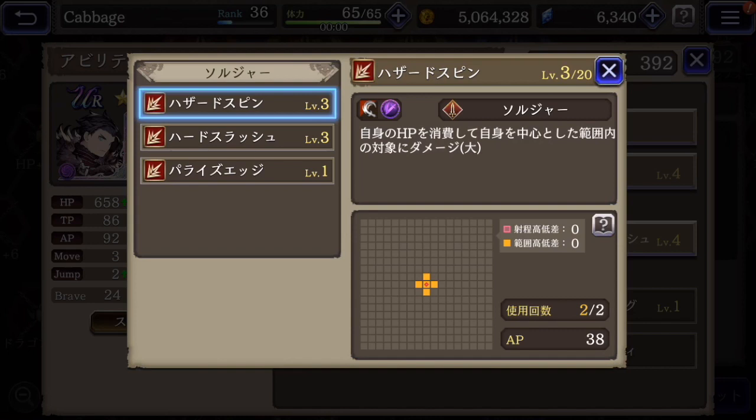This might paralyze guys. This is just straight damage. And this is also straight damage but takes away some damage from himself. That's kind of the soldier sub skills.